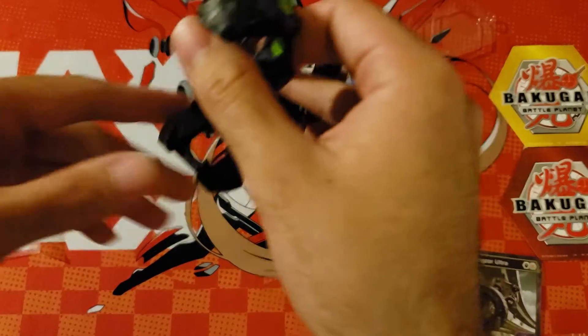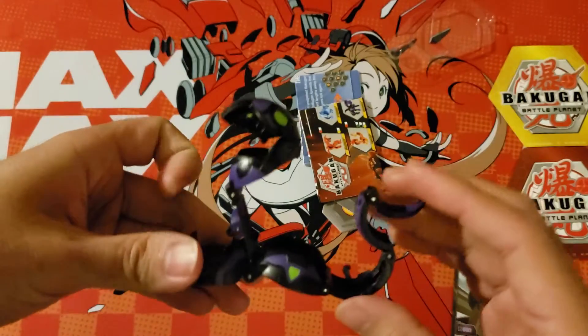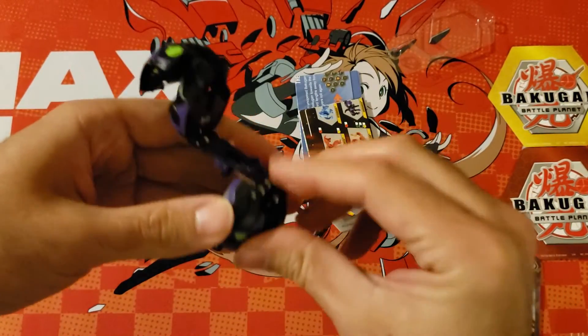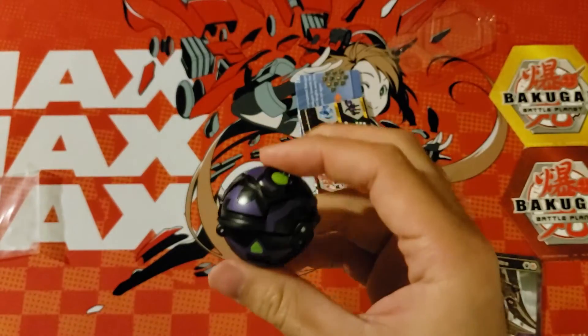Let's take a look at the Darkest Fangzord. Very nice, and also very simple to close — one of the simplest Bakugans to close.